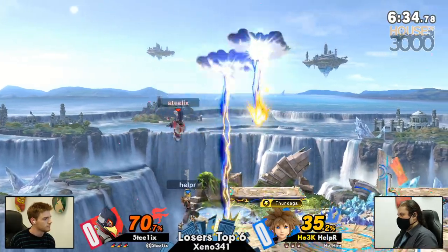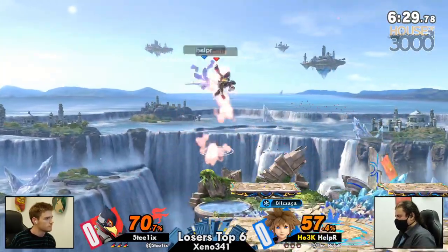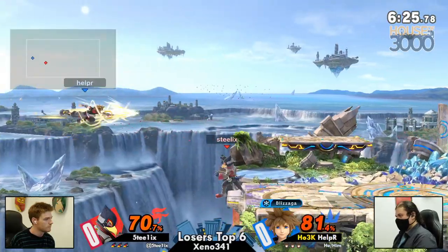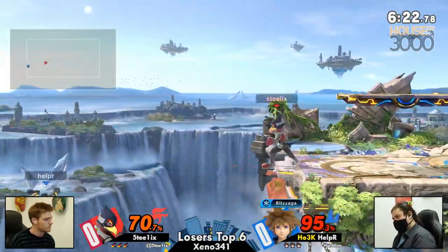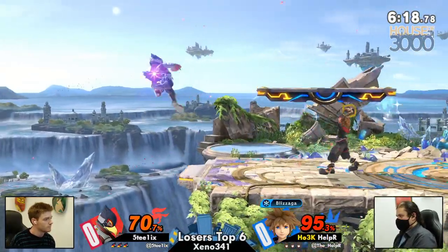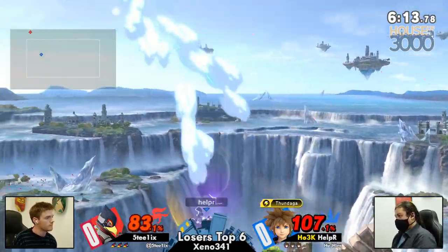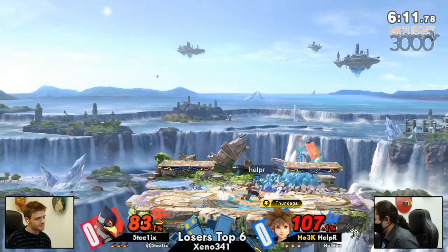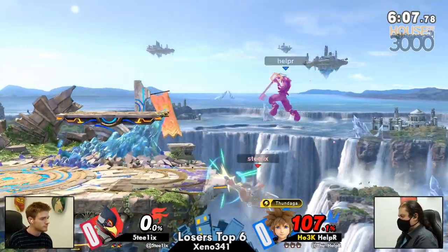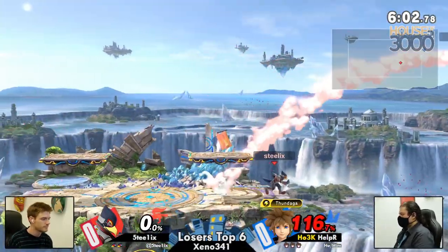Helper even hits Steelix in the air — that was almost a reversal but just gets the sour spot of that smash. Send him up to throw him down. Steelix with great ledge trapping, throwing out every option — nair, f-tilt, down air — finding nothing until finally finding the grab. Helper just died at 83 after getting hit by down air off the top. Brutal.